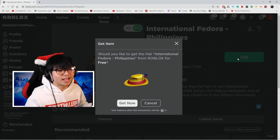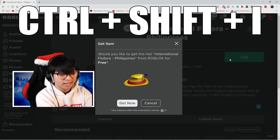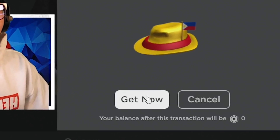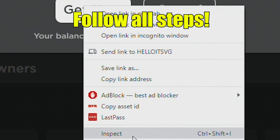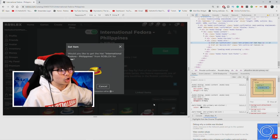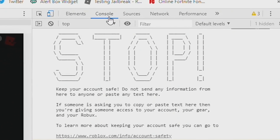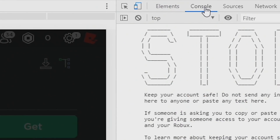Now here's the important part, ladies and gentlemen. After clicking Get, you can either press Ctrl+Shift+I or press F12 on your keyboard — both work. You should see the 'Get Now' button. Right-click on it and click 'Inspect.' A little window will open — don't worry, this is just the coding of the website, nothing too big. Make sure you guys go to the 'Console' tab — it might automatically open on 'Elements,' so click 'Console.'